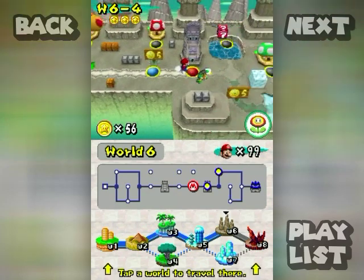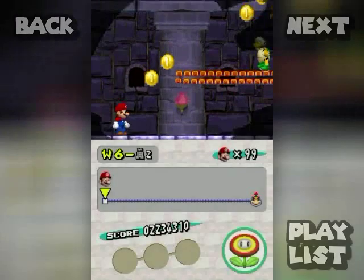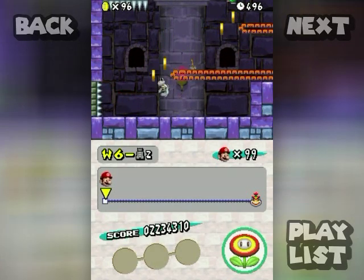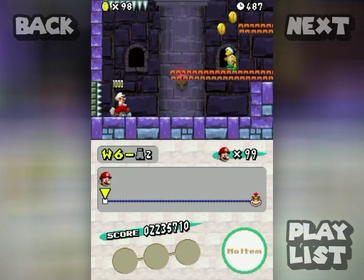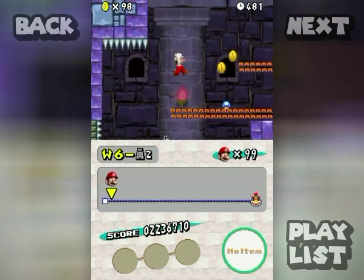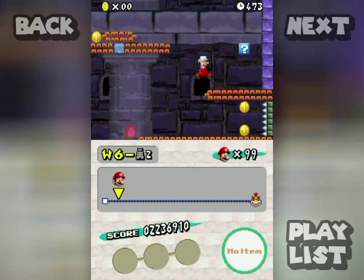Alright, 6-Tower 2 starts. There are two towers in here, but there's a hammer brother right at the start. There's just some decisions I make and I'm like, why? Do I want that mini mushroom? Maybe I need one for a later level, but it wouldn't help me here.